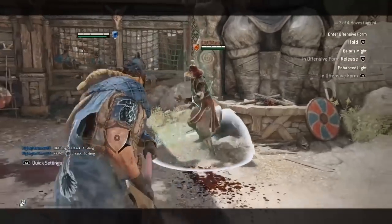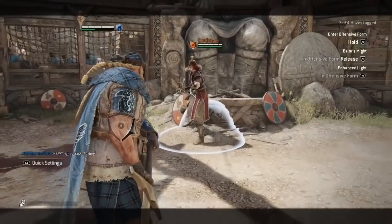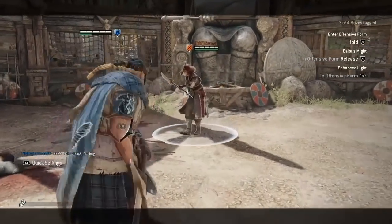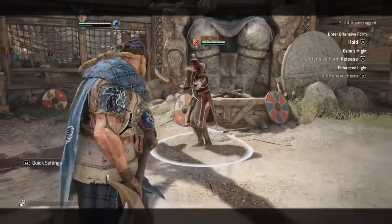When using Balor's Might, you can either feint the attack normally — doing so puts you back into defensive form — or throw out the unblockable. This soft feint is useful for remaining in offensive stance instead of doing a regular feint. Thanks to Freeze's video for this information.